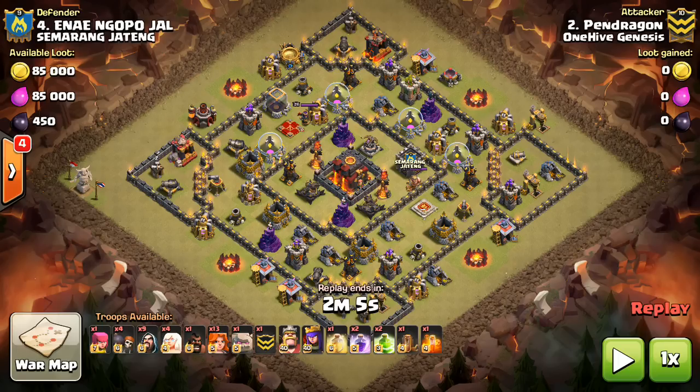Just a quick summary before we start the attack. What you want to do is a Queen Walk to break one side of the funnel, and then typically your King and a Golem, maybe a few Valks — a mini kill squad — to break the other side. Then your main force of Valks comes up the middle. Let them run straight into that core and use most of your spells on them inside the core to get them through the Infernos.